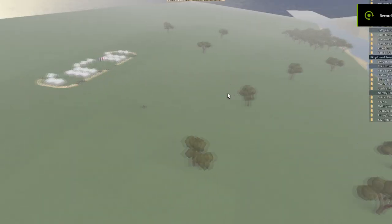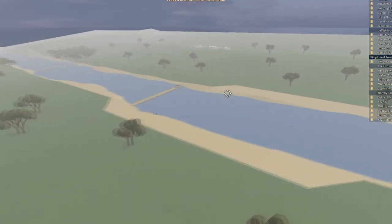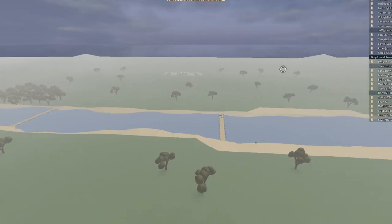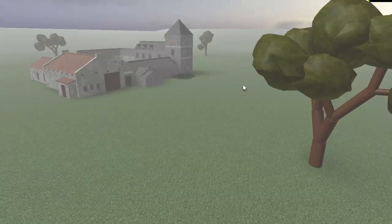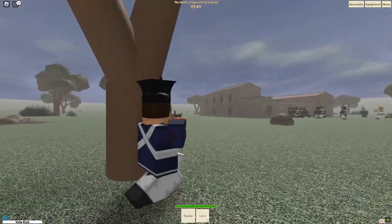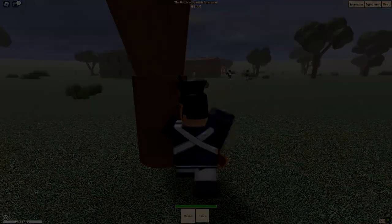Don't: Choose this class in enormous maps. Maps like Riverside Encampment, La Rothiere's Fields, Road to Small Ends, and many huge maps make this class almost useless at a certain point. The range of the Musket is awful in these large open maps. Do: Use this class in mid-size to small maps. The range of this gun can work for smaller maps, such as Spanish Farmstead, Fishermont, and other maps that are closer to that size. These maps are where line infantry can do reasonably solid.